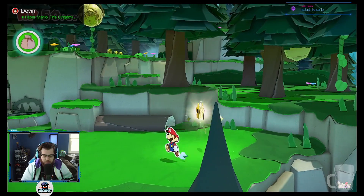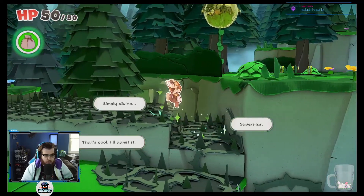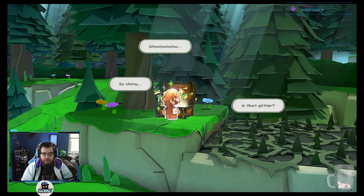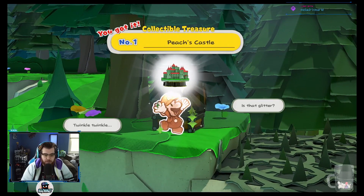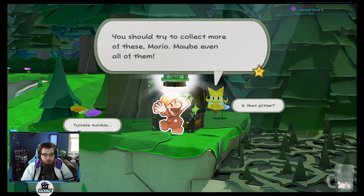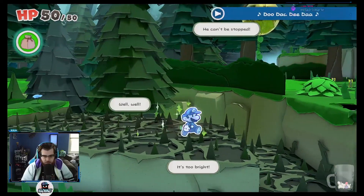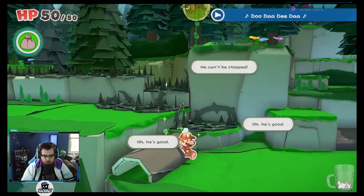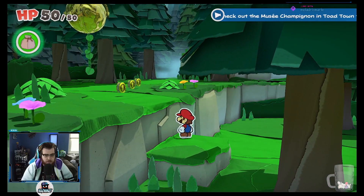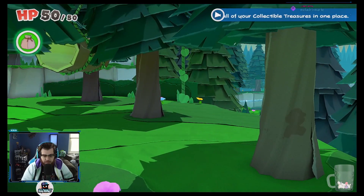Oh, what's this star do? We got here. Collectible treasure — Peach's Castle! That's cute. You should try to collect more of these, Mario. Maybe even all of them. That was cool. I wonder how we get up here — it must be something that happens later on. We can go to Toad Town to see all of our collectibles.